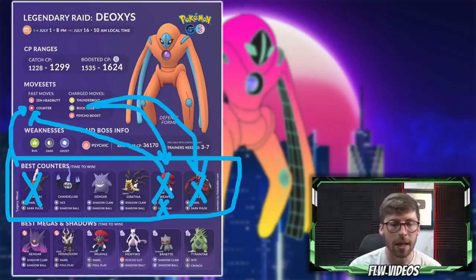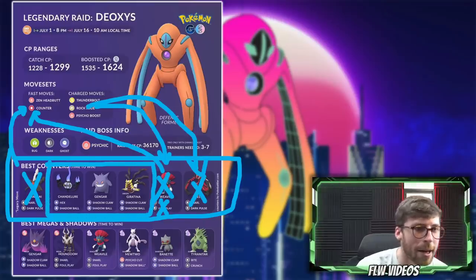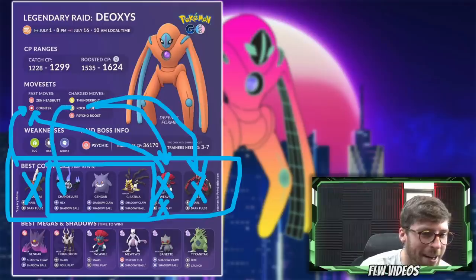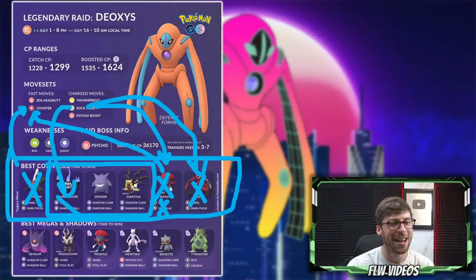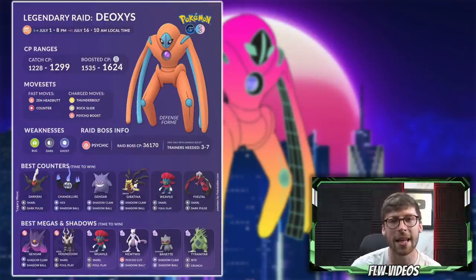Generally speaking, if you want to just build an overall team, you've got Rock Slide and then you've got the Fire typing of Chandelure to worry about. The moveset is going to kind of dictate what team you end up using.